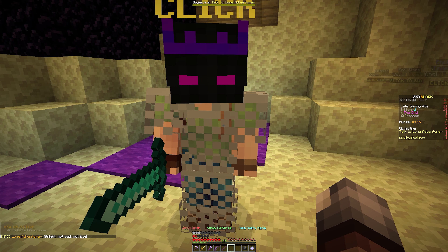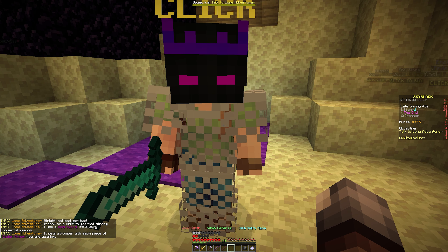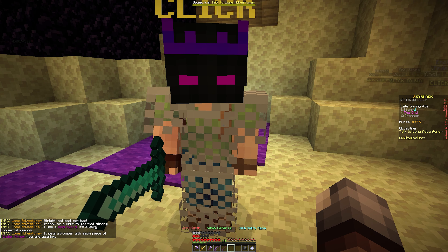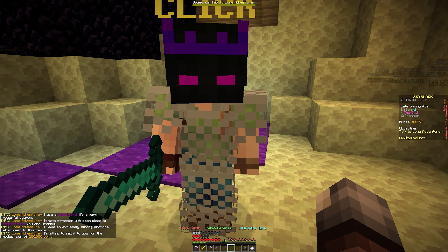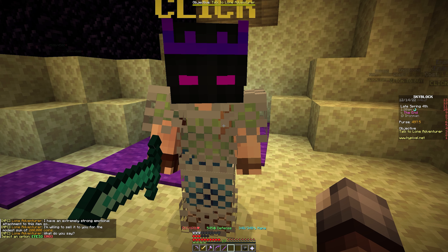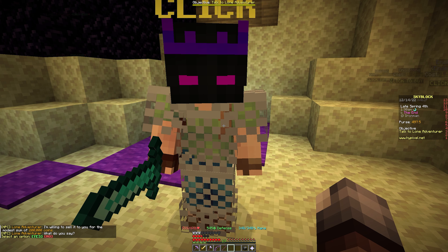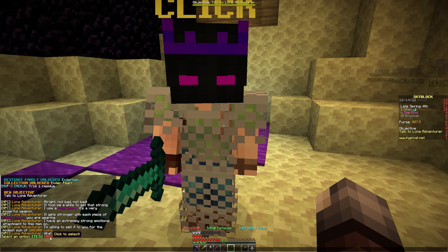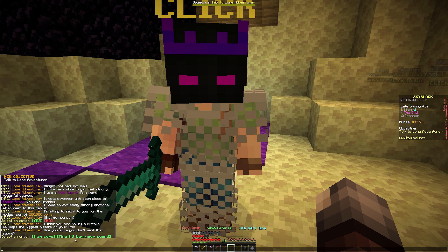Talking to the NPC again after completing the quest. He says: 'Not bad. I use a Void Sword — it's a very powerful weapon that gets stronger with each piece of ender armor you're wearing. I have an extremely strong emotional attachment to this item, but I'm willing to sell it to you for 200,000 coins.' I'm going to pass on it for now — I don't know the stats on it.